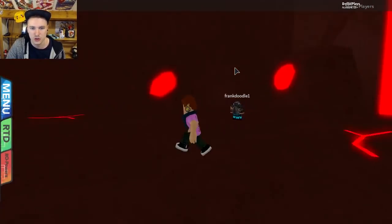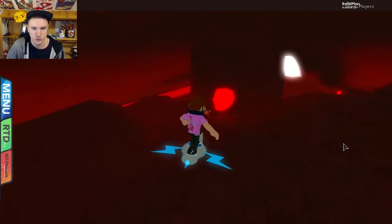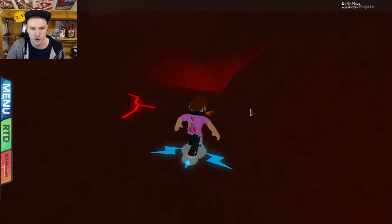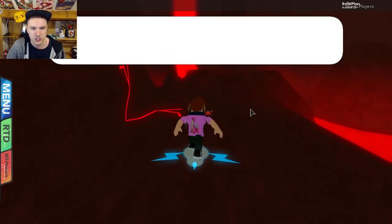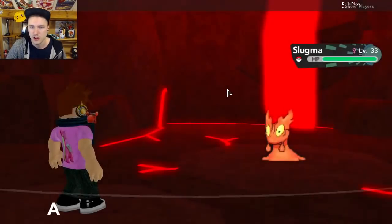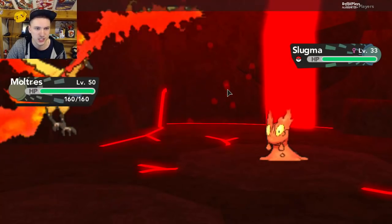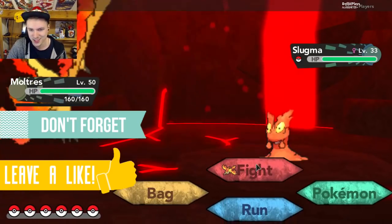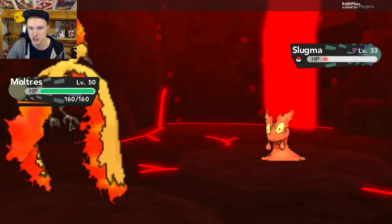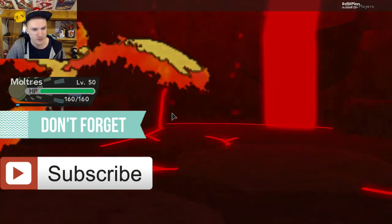Let's go check how Moltres looks in-game. We'll let the Repel run out and search for that TM while we're at it — I wonder where they put it. I think it's on this side. Getting a Pokémon encounter here — it's a Slugma. Let's go, Moltres! Oh, you actually look pretty sick from the back — that looks really cool. Using Ancient Power... boom, super effective on that bad boy as well. Moltres is doing the job — that's what we like to see.